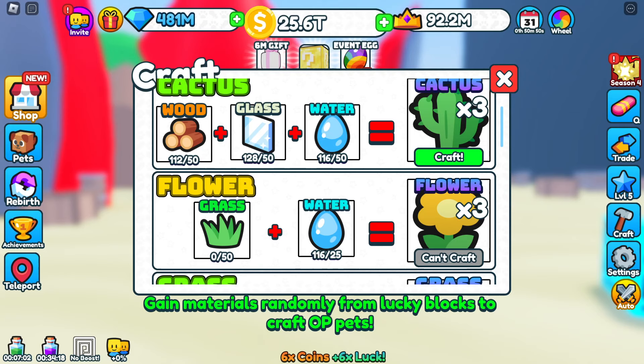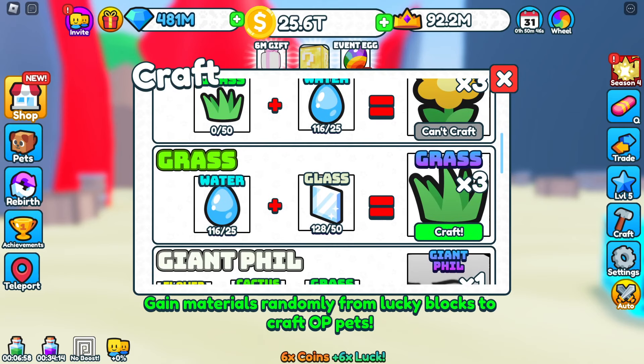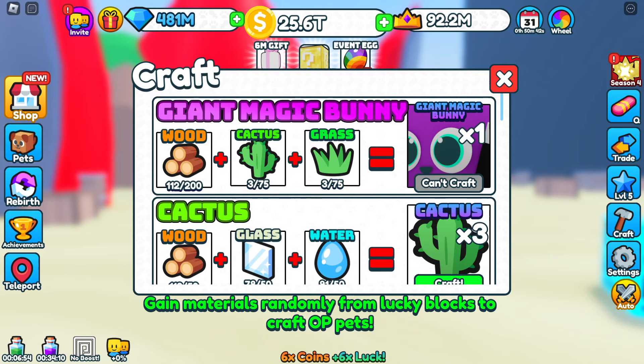Let's see what it looks like when you craft. Let me craft a cactus — done. Craft the grass — boom, done. I've got it. I'm on my way to a giant magic bunny. I've got a long ways to go.